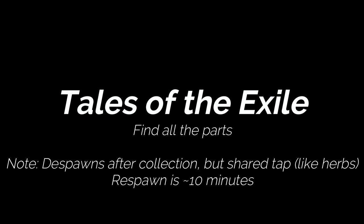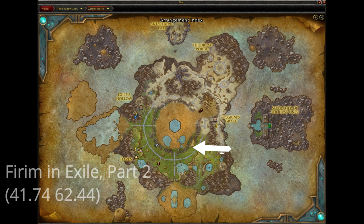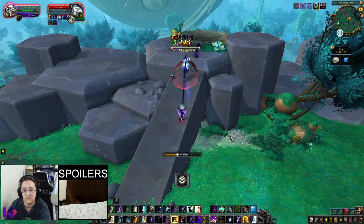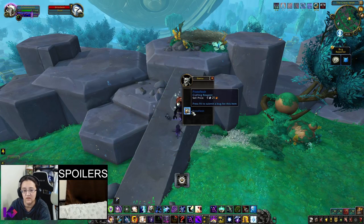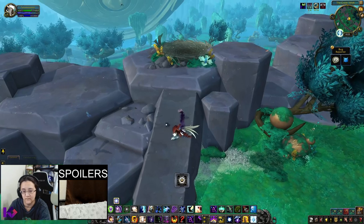Hello and welcome to Cat's guide to Tales of the Exile. In this video I show the order of collection in a counterclockwise circle from Haven. This is because it's easy to combine this achievement as you are uncovering the map for the explore achievement needed for flying.